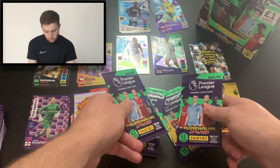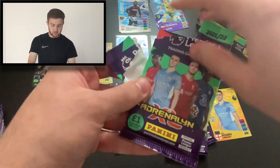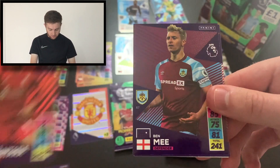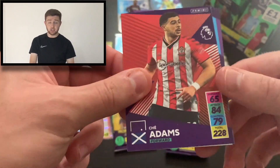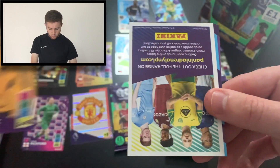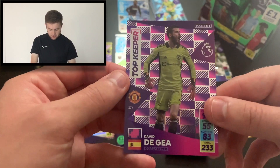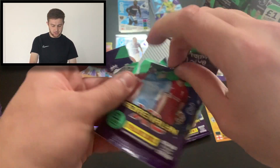So we've got four packs left of this opening. We've whizzed through these — I think the frustration of getting the Foden resulted in that. We start with another base card need: it's Thiago Alcantara of Liverpool. Then Ben Mee, which is another base card need — fantastic! So four base card needs in this opening is good. We've then got Che Adams of Southampton, Raul Jimenez of Wolves, a code card, the Arsenal badge, and a United goalkeeper — it is top keeper David De Gea, who has been in good form for Manchester United in the Premier League.